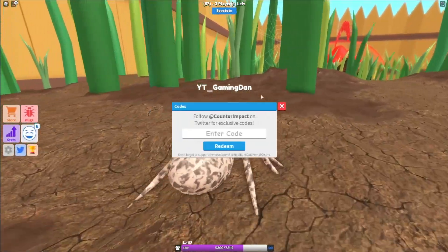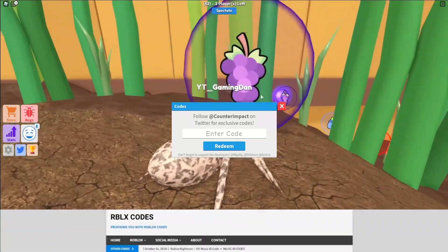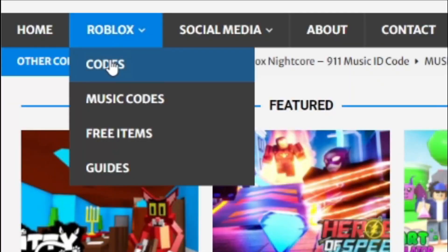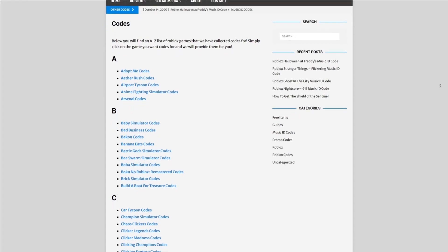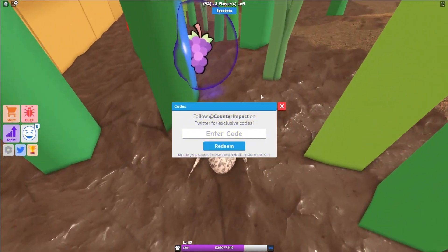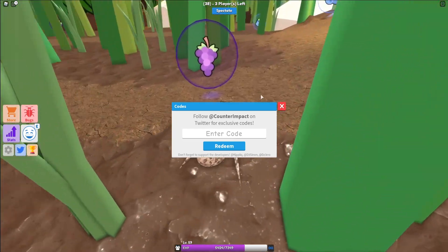Are you guys fed up of watching YouTube videos for Roblox codes? I have a solution for that — rblexcodes.com. On the website you can find game codes, music codes, and guides. There's tons of stuff in there that you guys have to check out. They cover codes for over 300 Roblox games, so if you need a code for a game, it will be there.